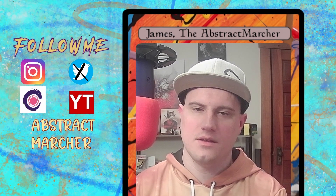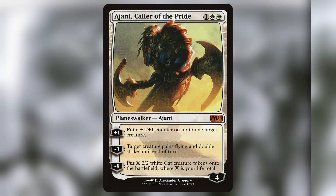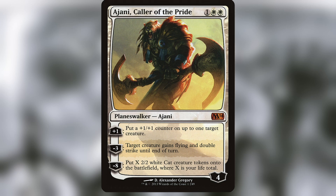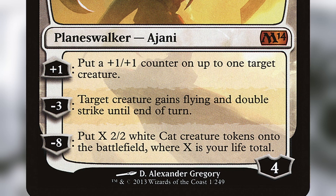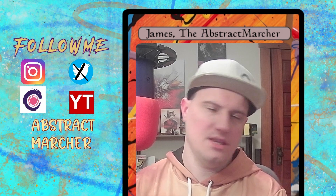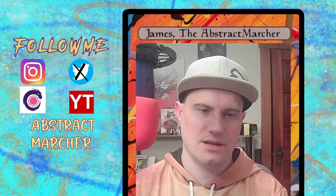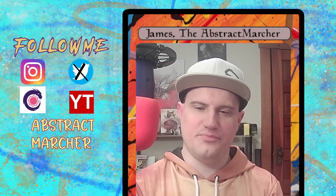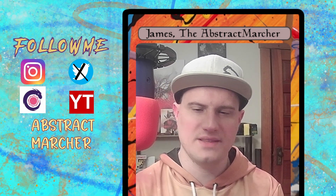There are two Planeswalkers in the deck: Ajani, Caller of the Pride, and Elspeth, Knight-Errant. Ajani, Caller of the Pride is a 3-mana 4 Loyalty Planeswalker. Plus 1: put a +1/+1 counter on up to one target creature. Negative 3: target creature gains Flying and Double Strike until end of turn. Negative 8: put X 2/2 White Cat Creature Tokens onto the battlefield, where X is your life total. With Ajani being in the deck, he basically provides support and helps the creatures. The negative 8 is really solid — it's basically a beefier version of White Sun's Zenith, so it's good to have in the deck.